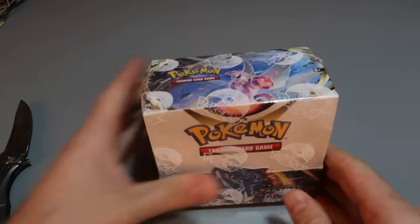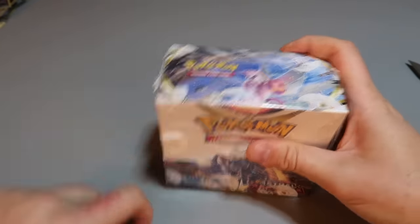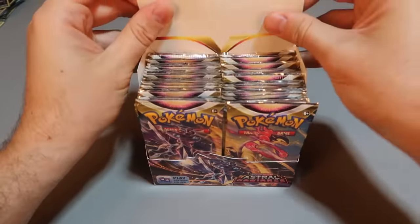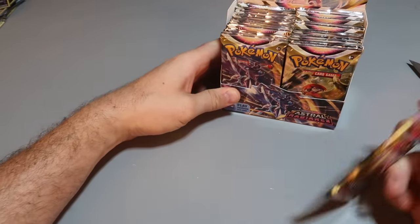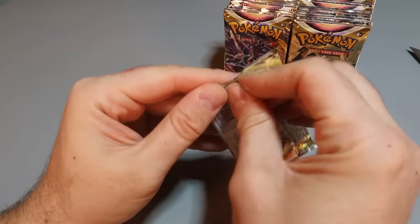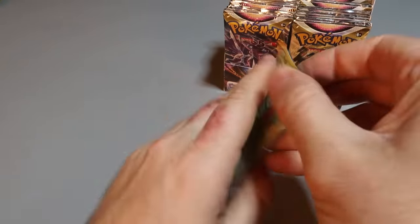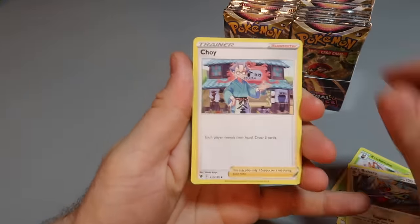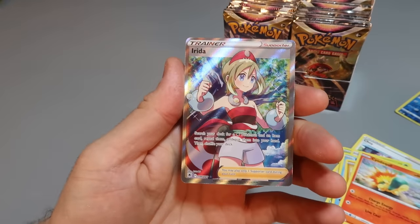I got it here — Astral Radiance booster box, a display, so let's open it. 36 bucks for a display box. Beautiful, okay let's open it and see what we pull. Adjust the camera a little bit — there's going to be a lot of packs to go through. Let's see what we'll find. What's the lineup? Four cards I think — yep, reverse — and the first one is a hit!